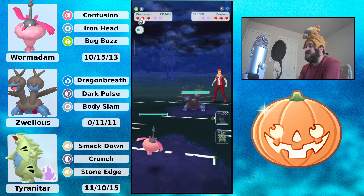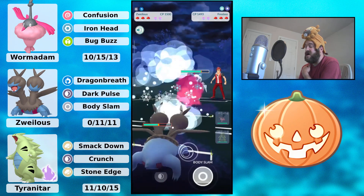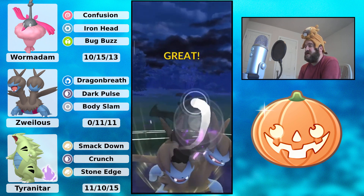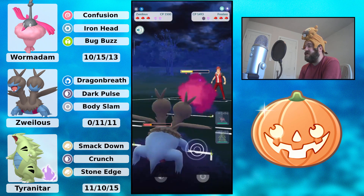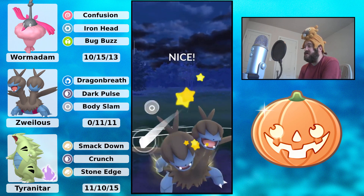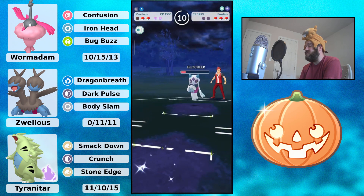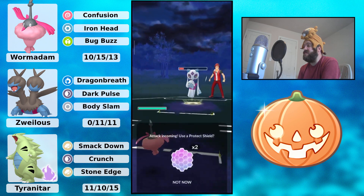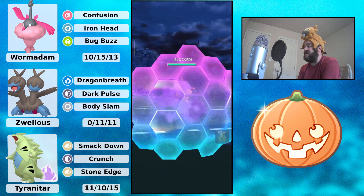Wormadam into Zwilius — not looking too good, the Confusions are double resisted. Going to bring in your own Zwilius, and they switch out into Frostlas. This is not the worst matchup in the world even though you are weak to Ice. They shield because you're still doing a lot with Dragon Breath. Can you make it to another attack? Yeah, you're gonna make it to a Body Slam — that is huge. Body Slam is double resisted so I don't think it KOs. They shield — okay, you get both shields. I'd say that's worth it. We'll see what happens. Bringing in the Wormadam, they go for a Shadow Ball.